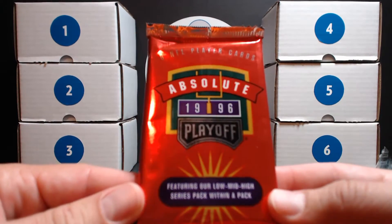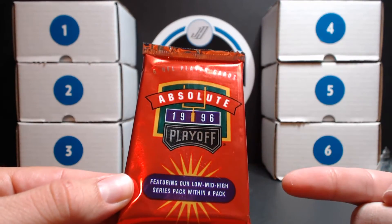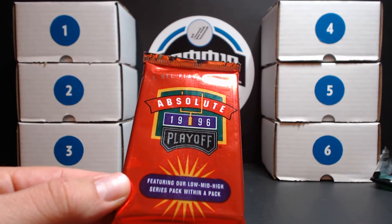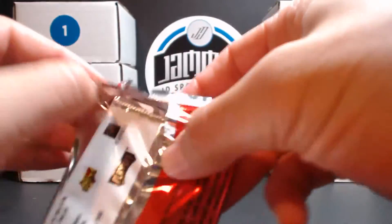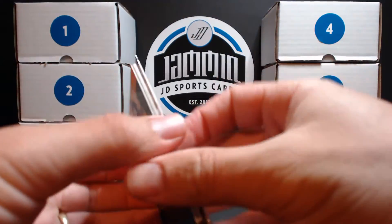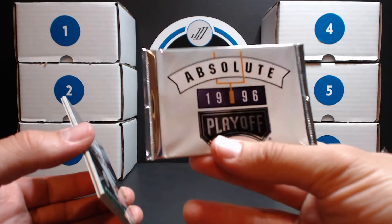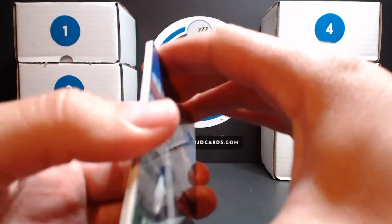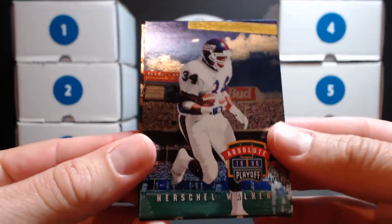But I think this next pack is definitely going to make up for it. What's cool about these is it actually has a second pack inside, and it's either a white or a blue — I think the blue are more rare than the white. It's a parallel version of the base set card. There it is, there's the second pack and it is a white, which I think is the more common.